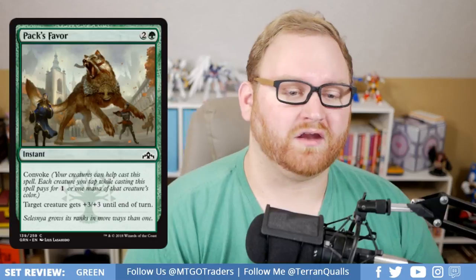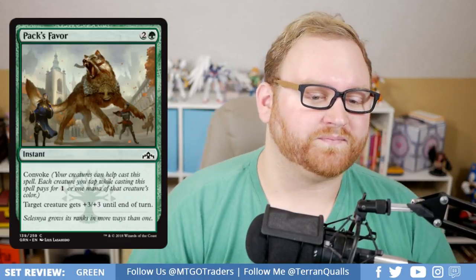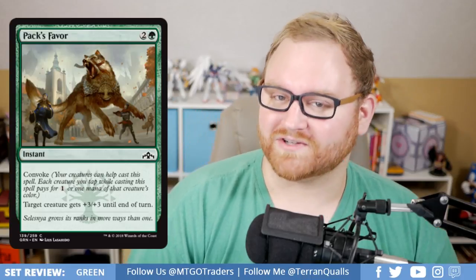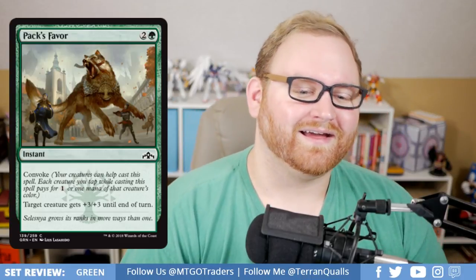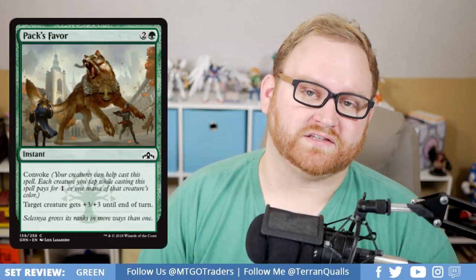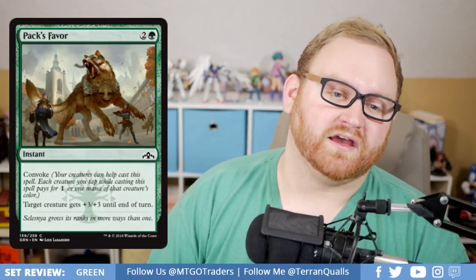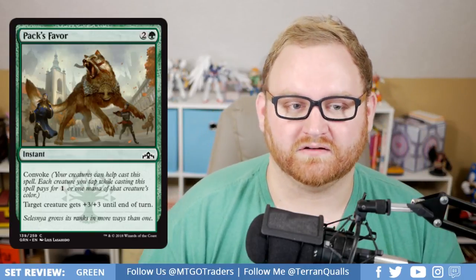Next up, we've got Pack's Favor, a 3-mana common instant with Convoke. Target creature gets plus 3/plus 3 until end of turn. This is almost Giant Growth. Giving something plus 3/plus 3 at instant speed is quite good, and being able to pay just 1 mana or even no mana with Convoke is also great. A very good pump spell for Draft and Sealed, offensively and defensively.